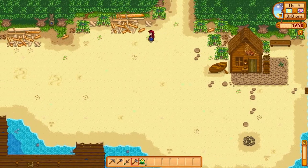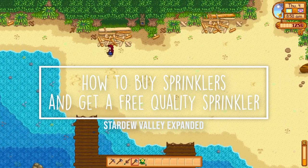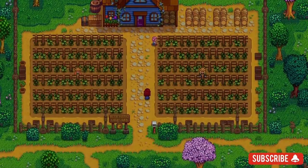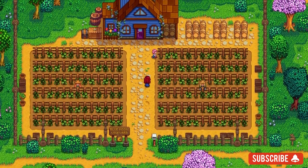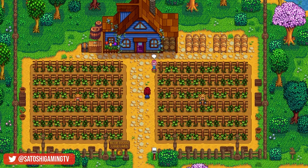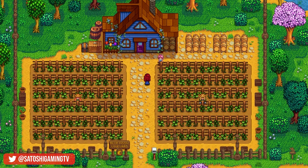Hey, it's Lacy and welcome back to Satoshi Gaming. Today I'm going to show you how to buy sprinklers and how to get a free quality sprinkler in Stardew Valley Expanded. After the fourth day of spring on a sunny day, you can come over to the Blue Moon Vineyard and you'll have a cutscene triggered with Sophia. You'll definitely want to do this early in the game because getting a sprinkler this early never happens.